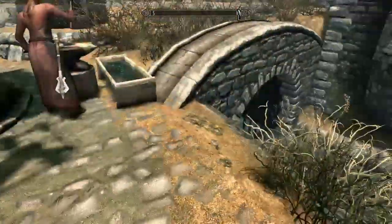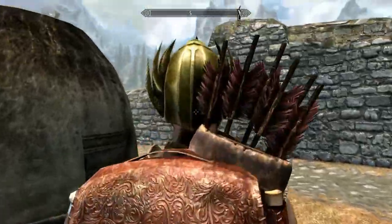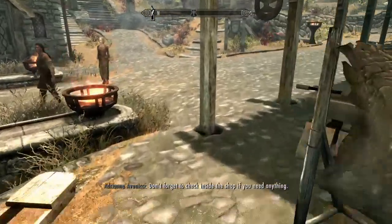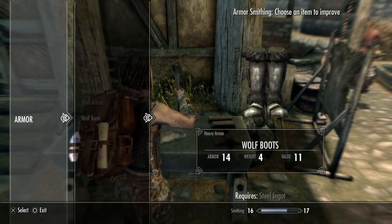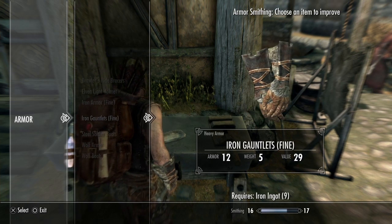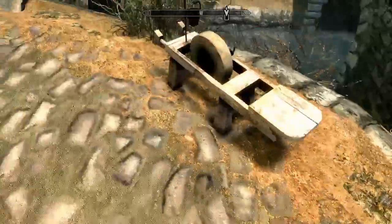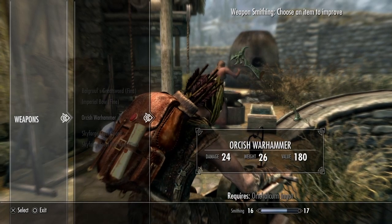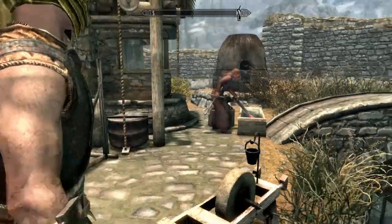We can make some leather at the smithing shop and see if we've got any ore we can smelt. Looks like the wolf armor just needs steel — it's 34 versus our 30, so it's definitely a good investment. It looks like we need steel, steel, aurichalcum, and steel, so we really just need a whole bunch of steel ingots.